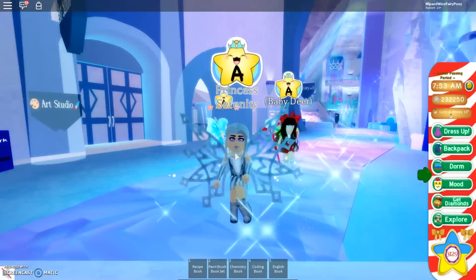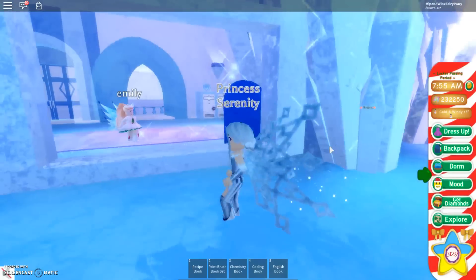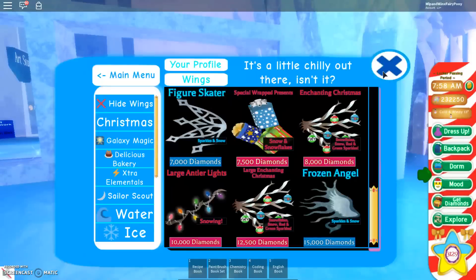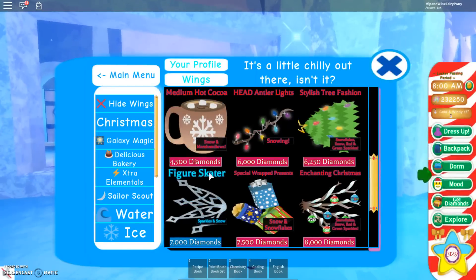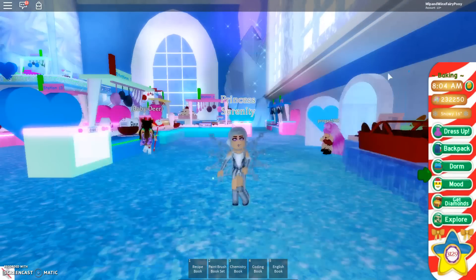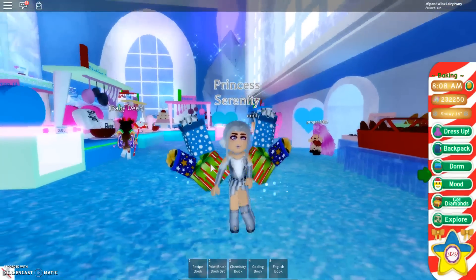So there have actually been new wings now. I know they weren't in Royal High yesterday, but I did go to Barbie's VIP server and buy them because I saw them. And when you go to a public server, they weren't there, so it's only in Barbie's VIP server. So obviously we've got wings here — oh my gosh, we have the frozen angel, so pretty. I don't know which ones I like most: the frozen angel or the one I'm wearing now, the figure skater. We also have a mini figure skater here — they are super cute. And we also have these present wings, special wrapped presents. I need to make a present fairy.